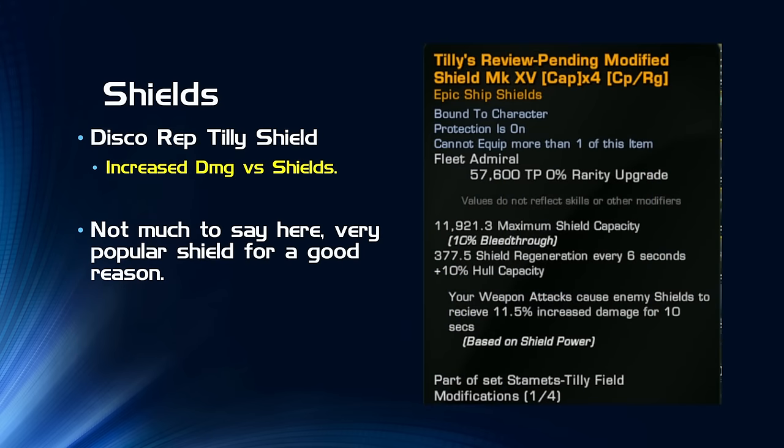For shields, this shouldn't be a surprise — I'm using the Discovery reputation Tilly shield for increased damage versus enemy shields. Not much to say here. Many of you have probably been using this shield for the past couple of years, and the reason is because it's good. That effect on it is really good and it is still good for a build like this.